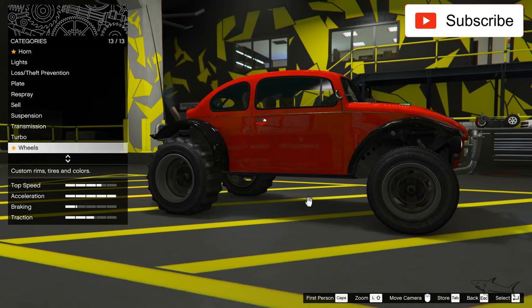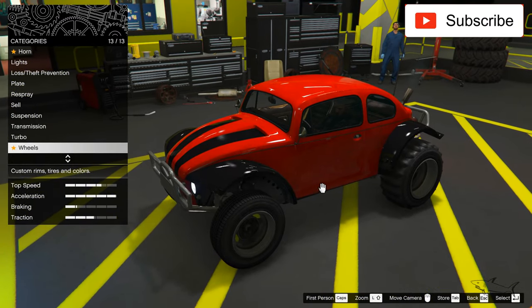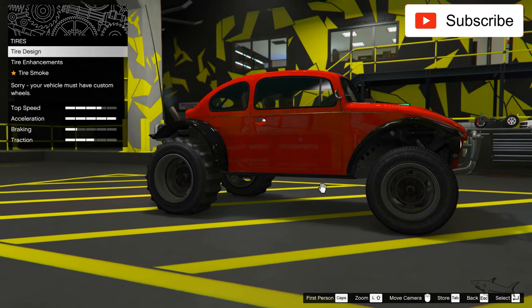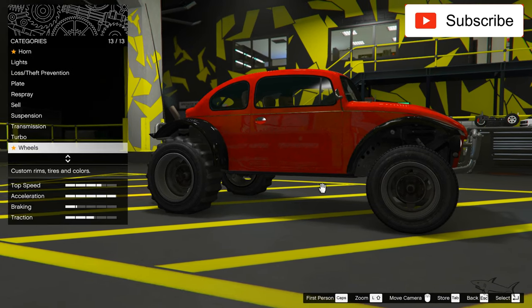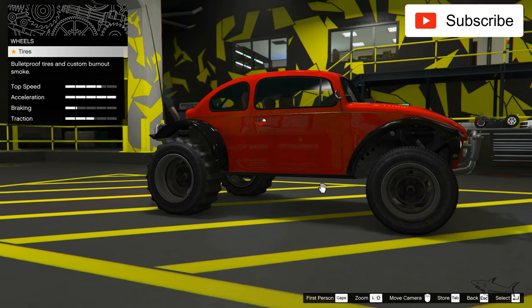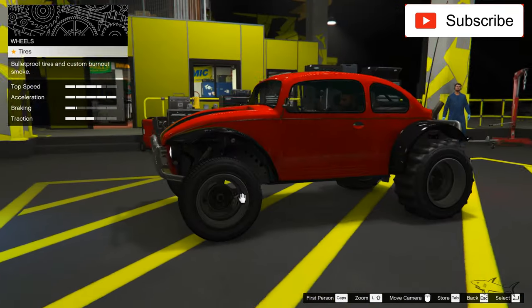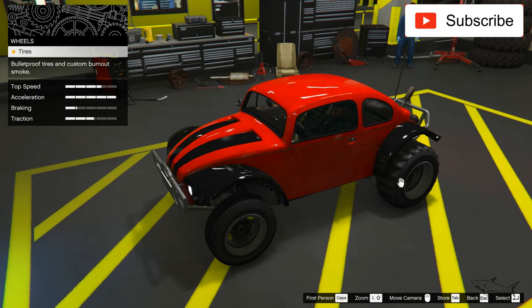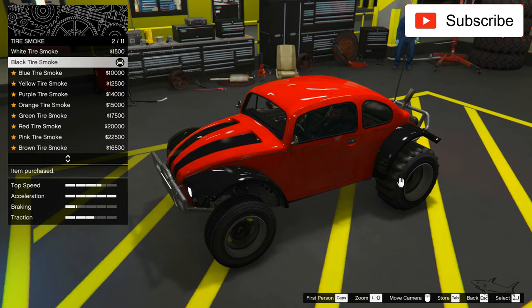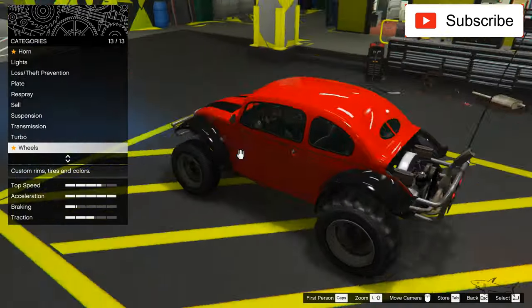As you can see, we cannot change the windows, which I don't like — I don't know why I can't put black windows. Also your vehicle must have specific wheels, so you can't put other rims, which is not good. In the back there are some wheels and in the front other wheels. But you can add bulletproof tires and black tire smoke, and that's all we can do for this car.